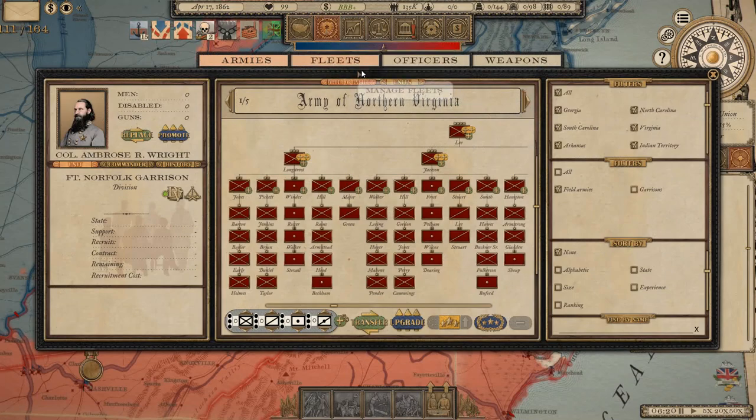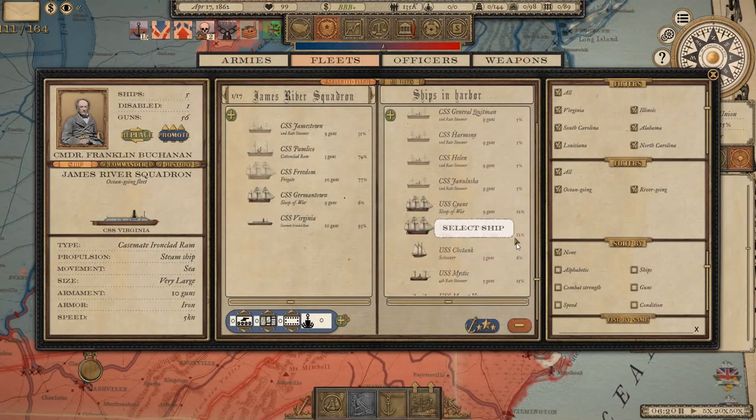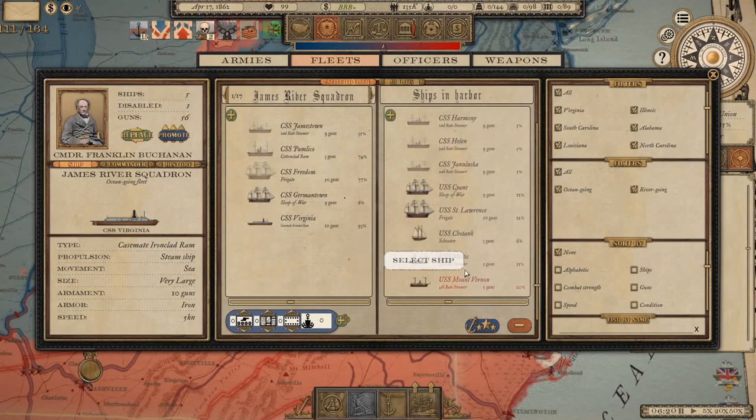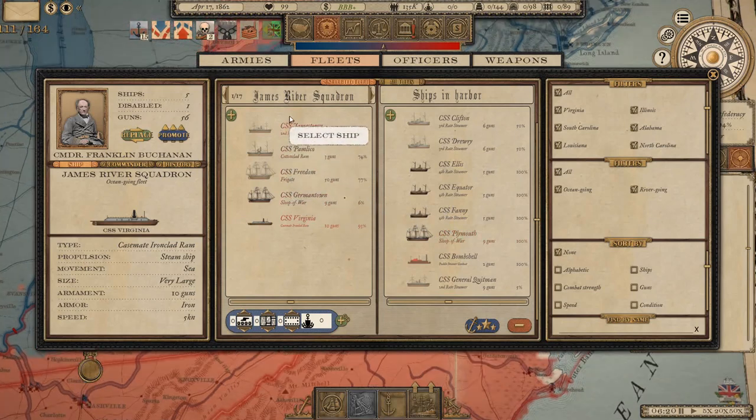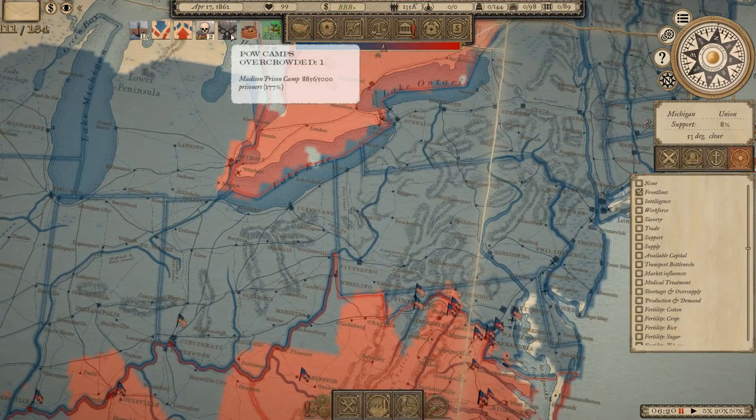At Hampton Roads we captured a sloop of war, a frigate - which is a really nice prize - a schooner and a couple of steamers. We've got these back at port repairing, and another sloop of war is ready as well. This is our James River squadron - the main fighting squadron that just kicked the arses of the federal fleet at Hampton Roads - but they're a little battered so we're going to let them recover.